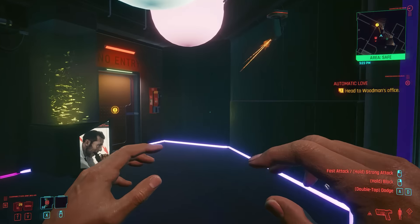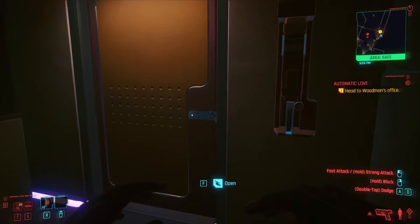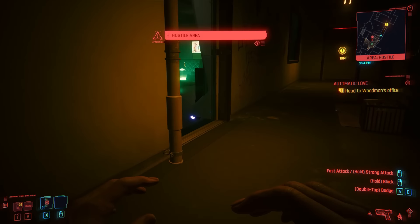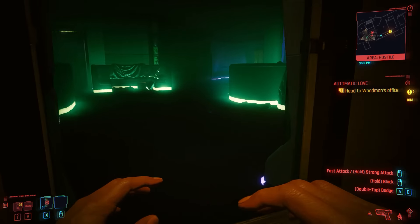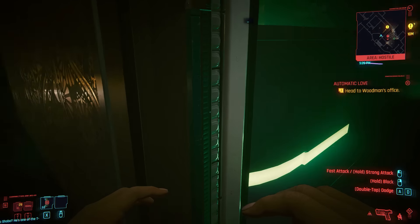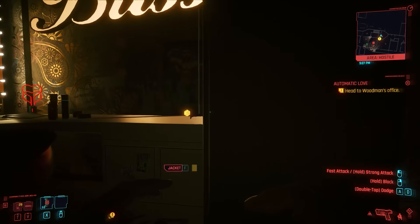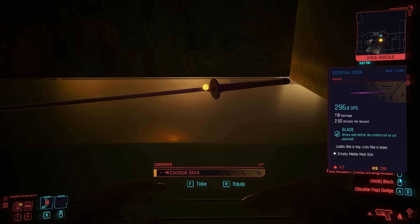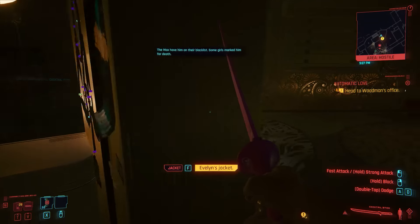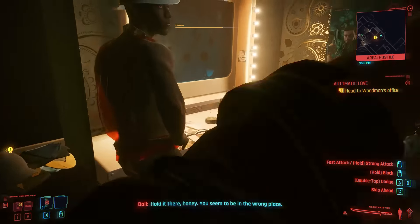Now we are at Clouds, the VIP Lounge. We have to sneak into Woodman's office by going into this restricted area. And if we look to the left, there's a hidden room here for employees — not really hidden. Anyway, if we go over here, we'll find the next iconic weapon: Evelyn's jacket? No — Cocktail Stick. A sword. Can I use it to kill these guys? I guess not.